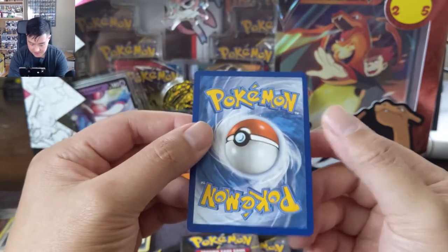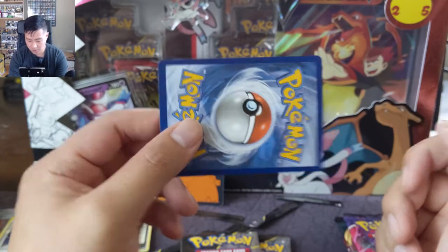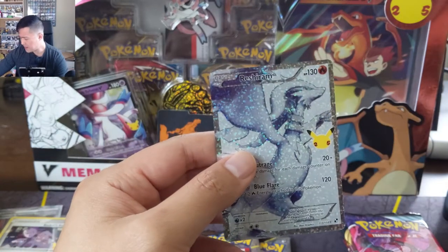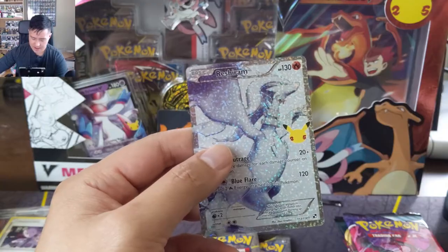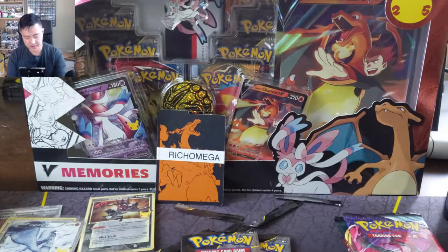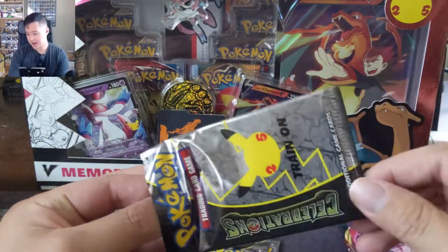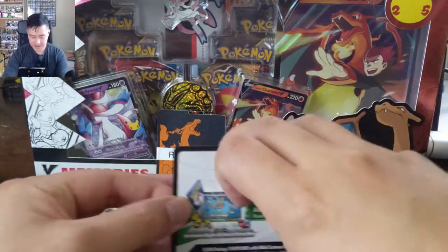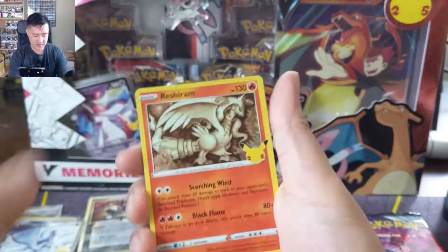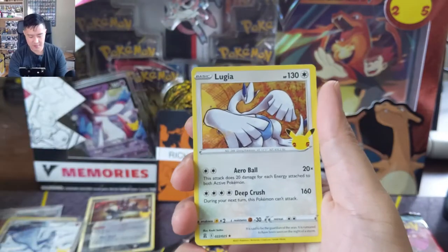Let's check the centering — top to bottom, not perfect. I'll put it in a penny sleeve. I'd lean more towards a nine than a ten, but definitely some potential there. I'm glad we got another classic card — I consider that one a hit, way over something like the Admin. Reshiram into Lugia.